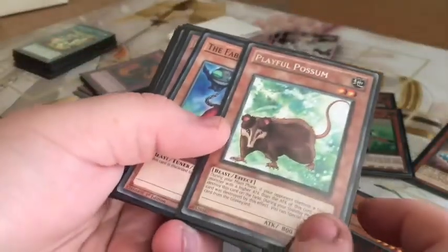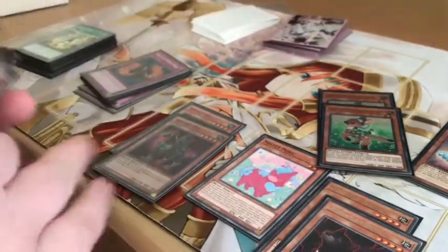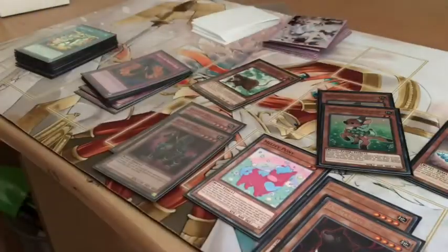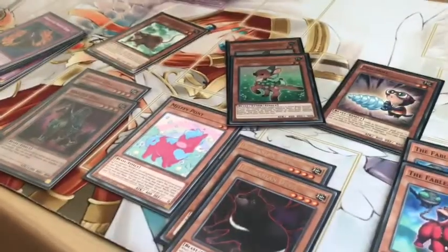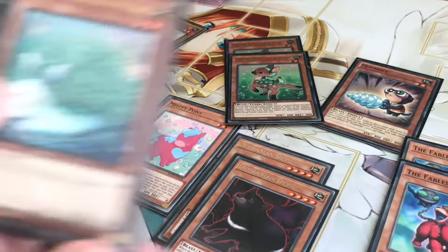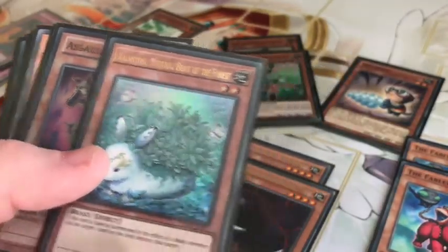Villathorn, the Mystical Beast of the Forest — I got a place for that. Mugmole, which I think I only got two. The Fable Kaburo — I got a place for that. And Lightful Possum — it's a beast type, level two, so I thought I would just put that in there. Then I've got Kalantosa, the Mystical Beast of the Forest.